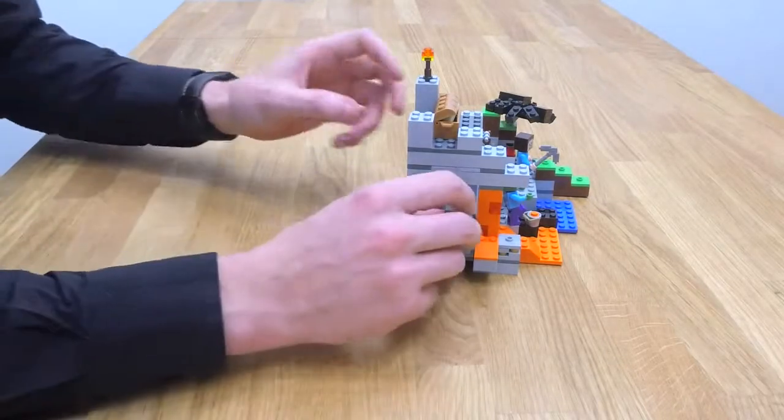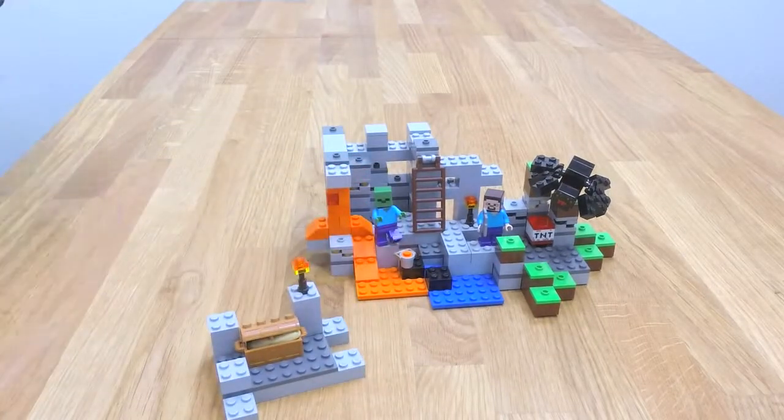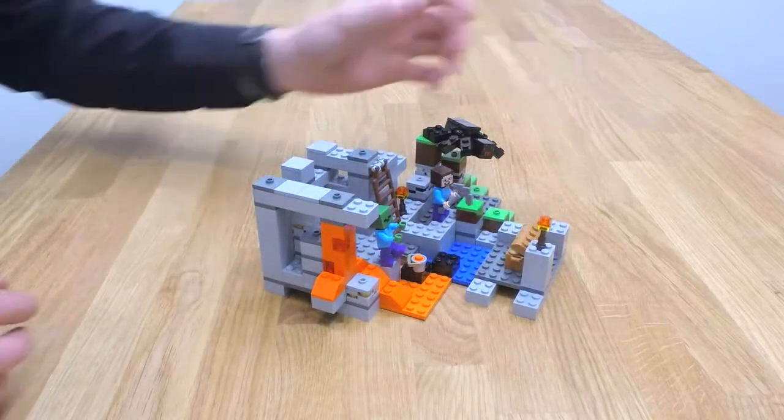Another cool feature is that you can remove the top section like that and use it somewhere else to extend your play area. For example, I can place it here and now I have a little play area on the back.